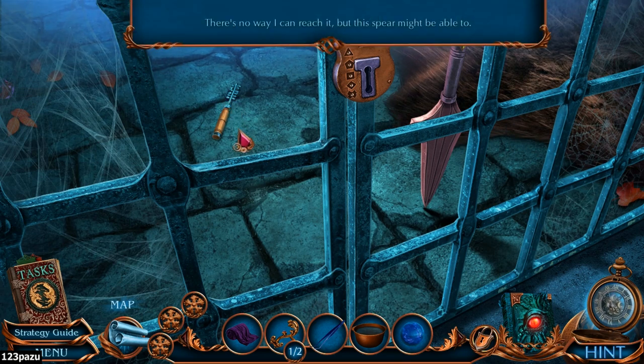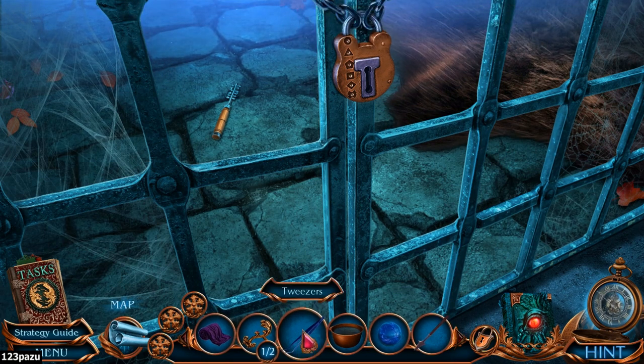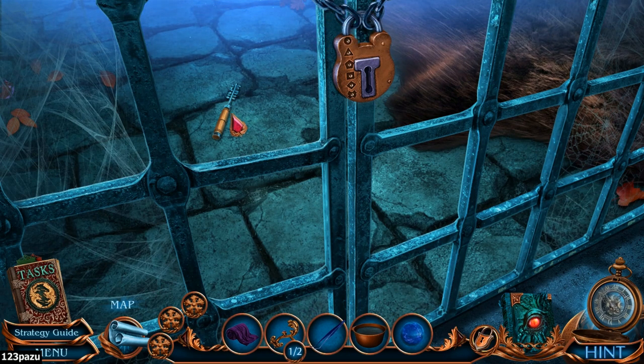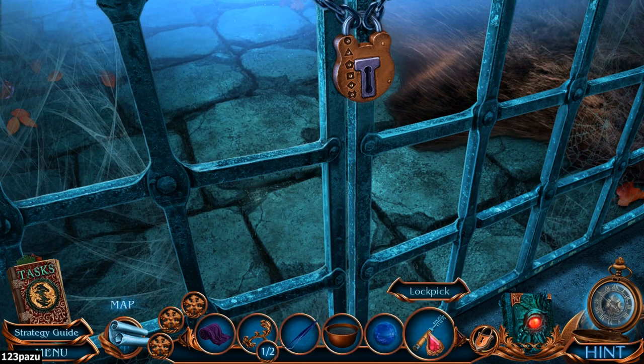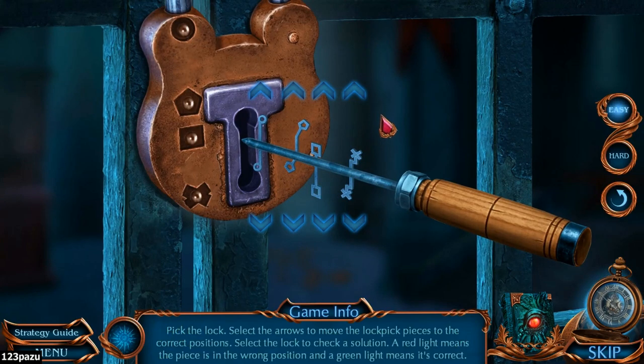Once again he locked me in — a much tighter space this time around. There's a complicated lock. There is a lockpick over there, can I pull that in? A long enough tool — there is a lockpick! Time to do some lockpicking. Select the arrows to move the lockpick pieces to the correct positions and select the lock to check the solution. Red light means wrong position, green light means correct. Easy mode or hard mode.